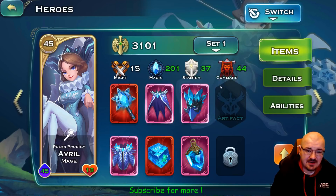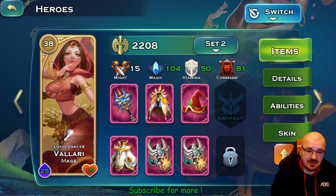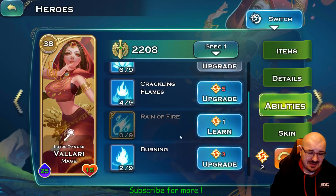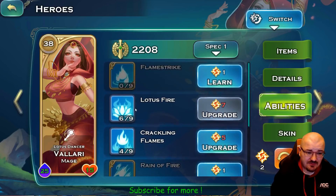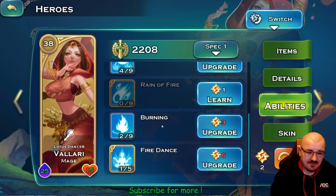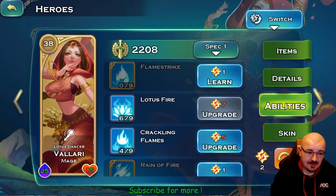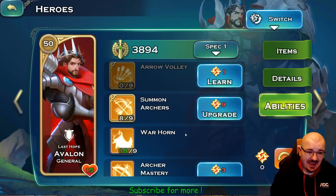This is the PvP set, and those were the abilities. Valari, as you can see, is level 38 — I haven't invested much in her. My aim for Valari is to bring more stats into the battle for PvP. These are her abilities; I try to focus as much as I can on the passive ones: Lotus Fire, Cracking Flame, and a bit of Burning.